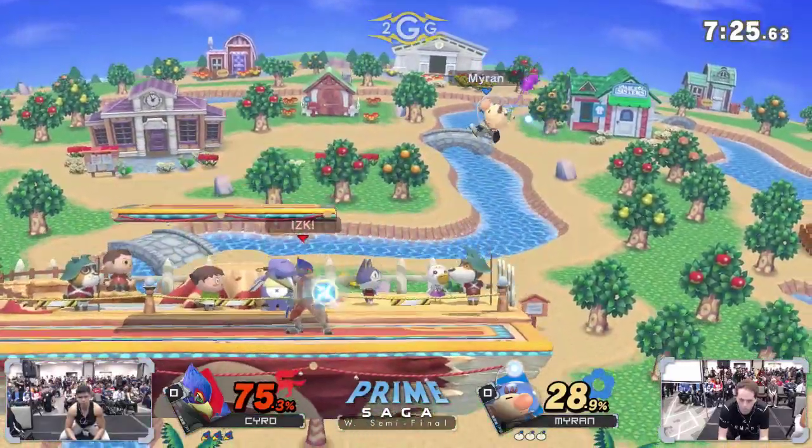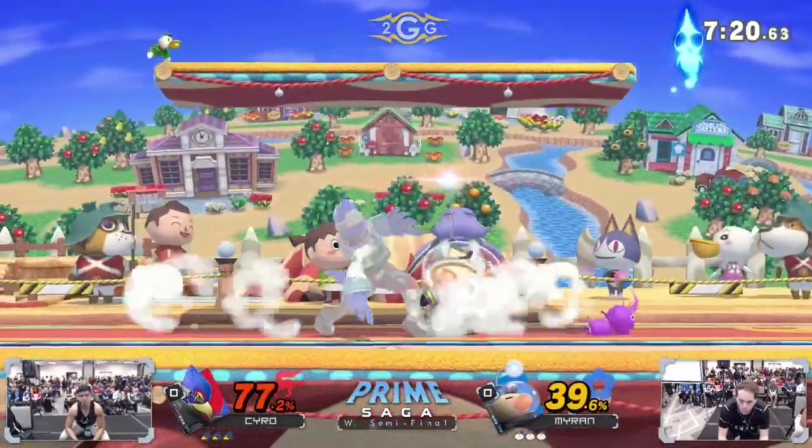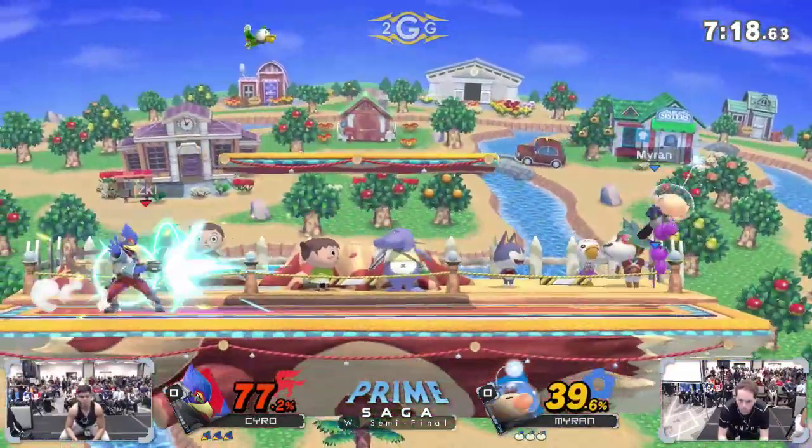Falco's combo game is some of the best in the game — such as the up tilt into aerials, things like this. As soon as Kyro's able to get him opened up, Myron's going to be in for a world of hurt.